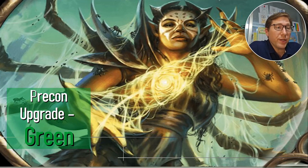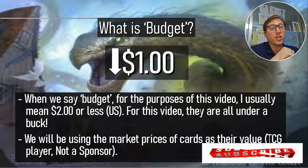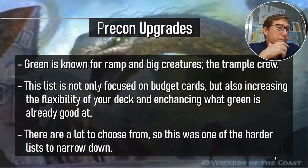Hello, this is Joe from Nerd in Korea. We're continuing our budget pre-con upgrade series and we're looking at green this time — green cards to upgrade. What is budget? Usually when I say budget, I mean $1 or less, so under a buck. Super cheap, and that's using the TCG market value. Green is known for ramp and big creatures — probably the two things it's really famous for.